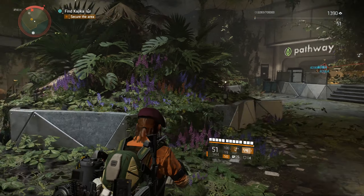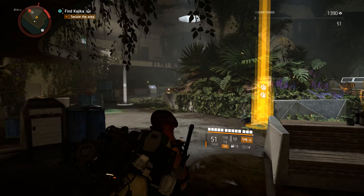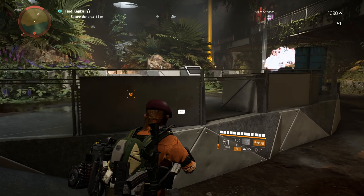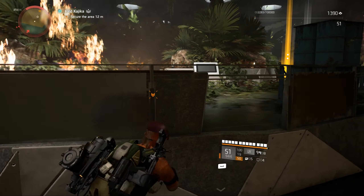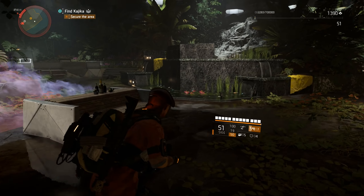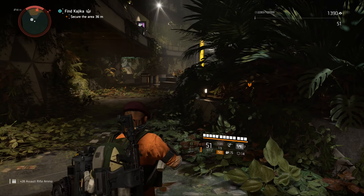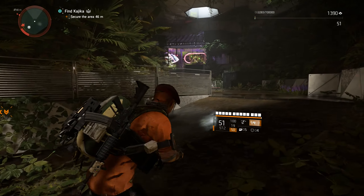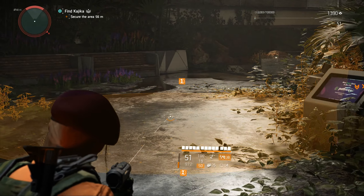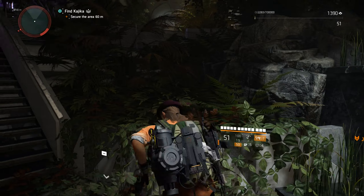Let me mention something I forgot — you can ignite your Fire Starter by double-tapping whatever key you have. I have the E key, so when I deploy my Fire Starter I don't have to shoot the gas cloud — I double-tap and it ignites automatically. Also, with the chem launcher you don't really have to aim precisely. If an enemy is behind cover, as long as you see your AOE zone of impact turn red, it means the enemy is within range.